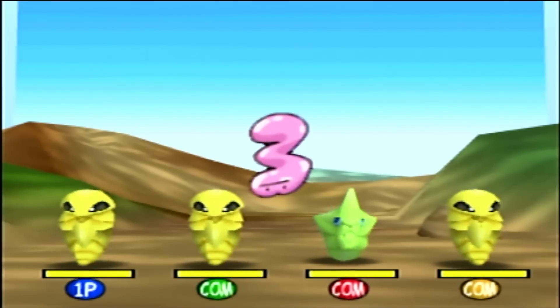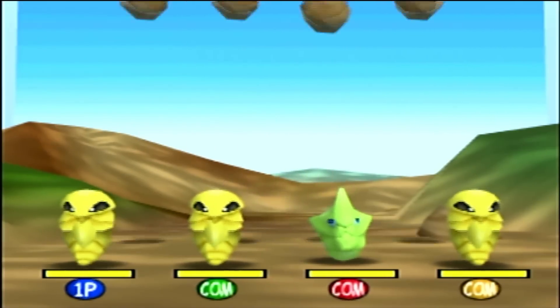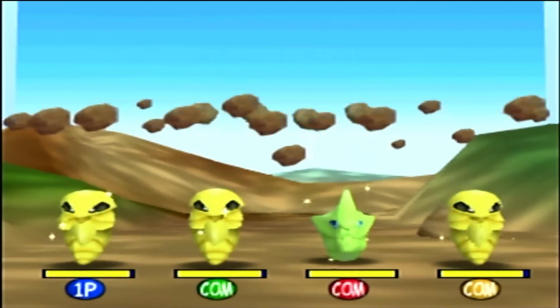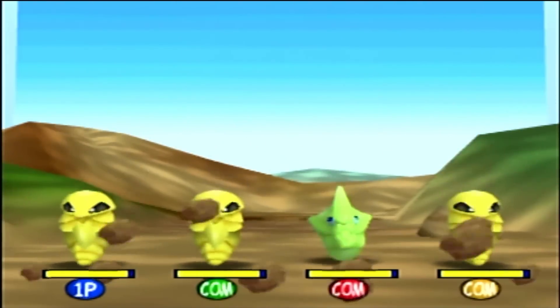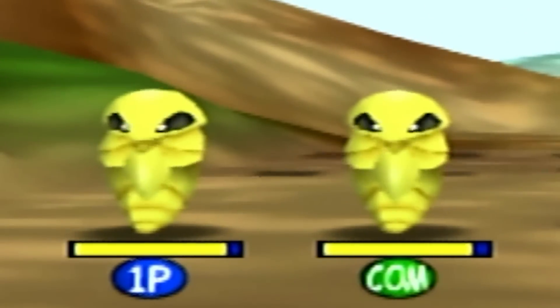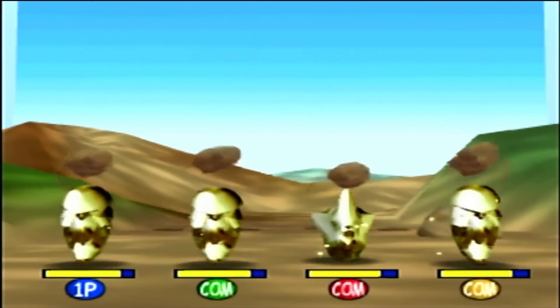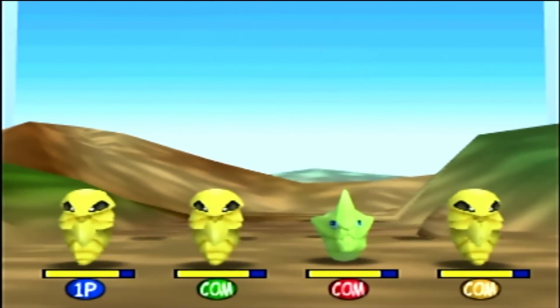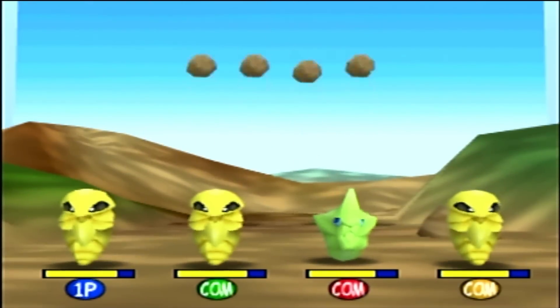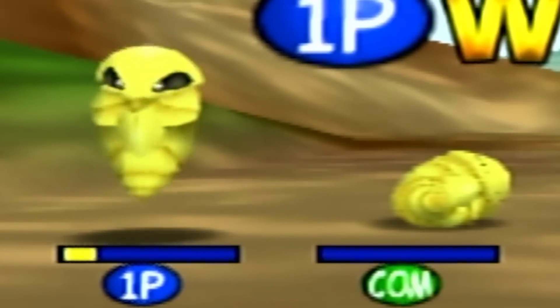The second to last minigame is Rock Harden, which is only about timing. We play as either a Metapod or a Kakuna and all we have to do is use Harden whenever a boulder shot into the sky is about to hit us. Using Harden decreases our life total slowly, but getting struck by a boulder decreases it a lot. The main goal is to use Harden as quickly and as little as possible while never being hit, and the last player alive wins.